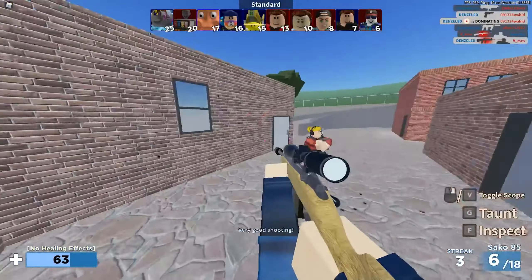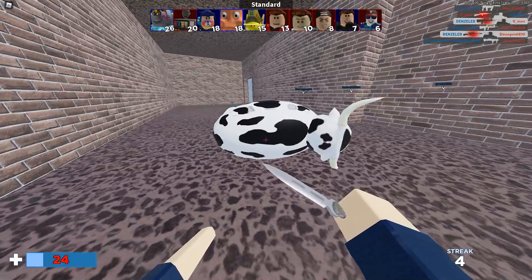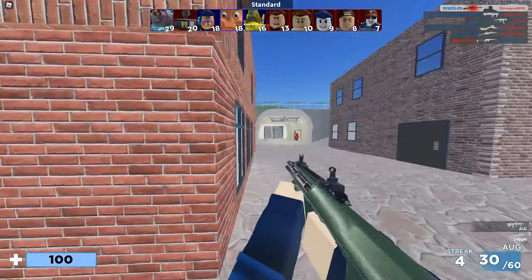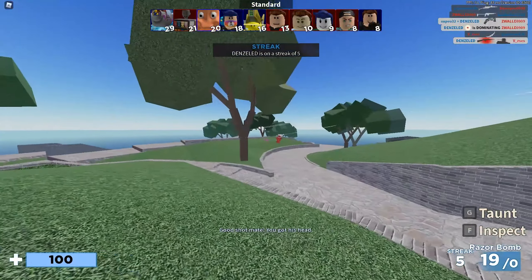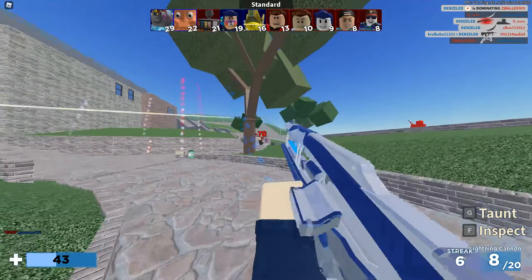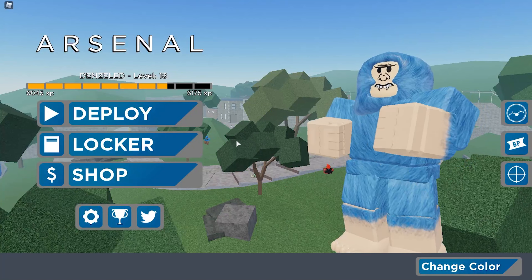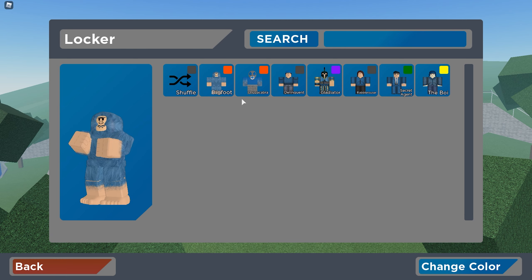Go to this location here, then press E on this cow and get three kills. Then you should have the Chupacabra skin in your locker — and there you go.